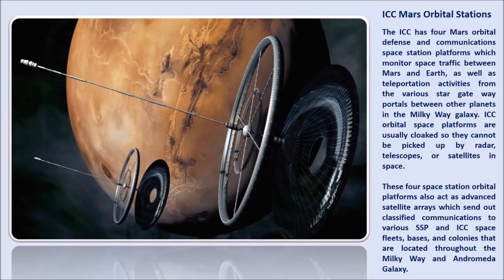The ICC has four Mars Orbital Defense and Communications Space Station platforms, which monitor space traffic between Mars and Earth, as well as teleportation activities from the various Star Gateway portals between other planets in the Milky Way and Andromeda Galaxy. ICC orbital space platforms are usually cloaked so they cannot be picked up by radar, telescopes, or satellites in space.